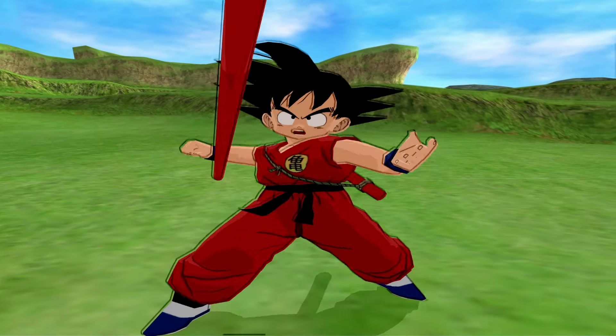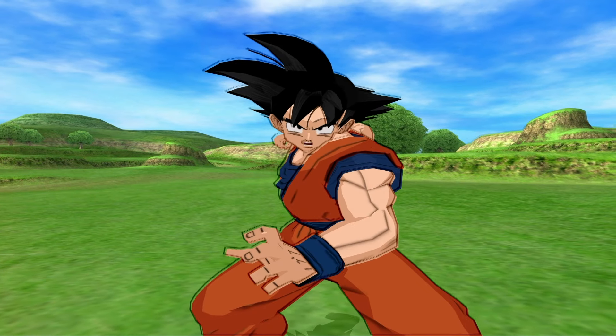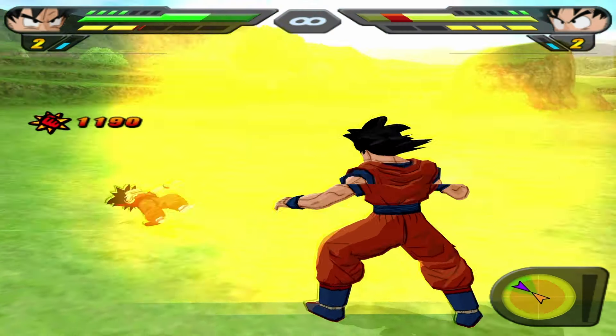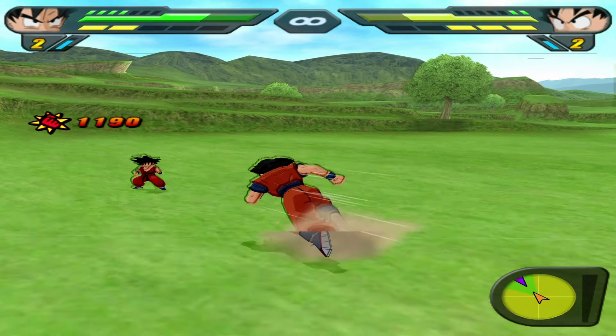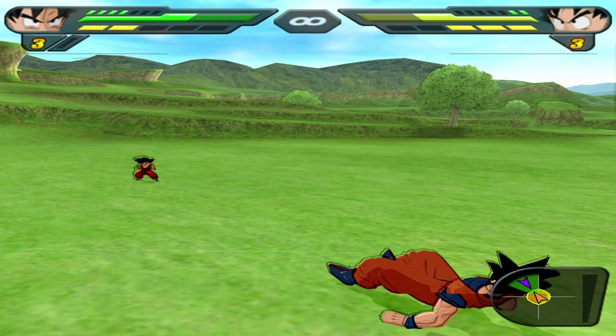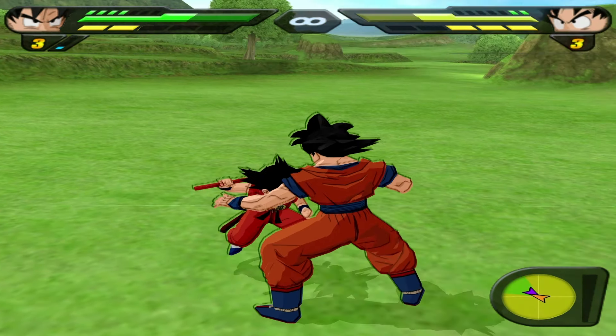Adult Goku says to Kid Goku: 'How come you're wearing an outfit that looks like mine? You look just like I did when I was little.' This does kind of make sense because if you saw your younger self in front of you and didn't have any memory of that, then it would have to be another person, right?